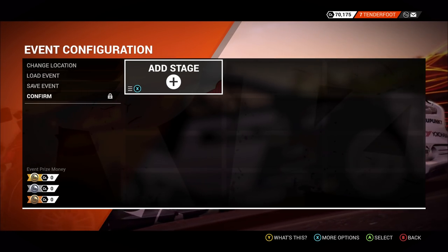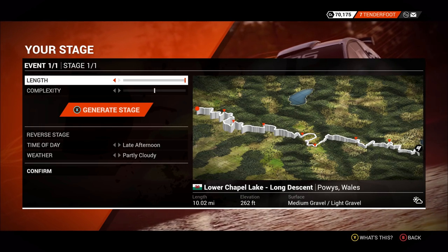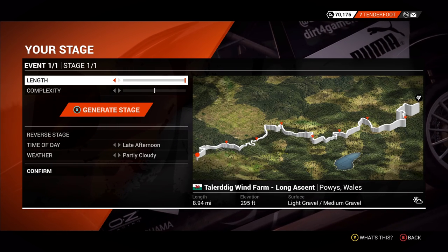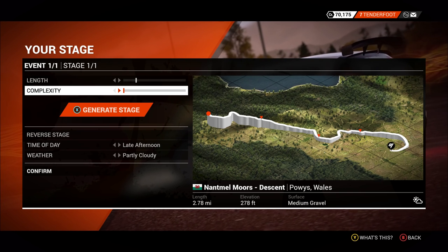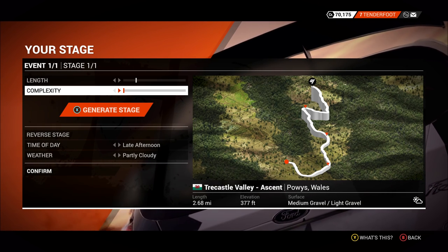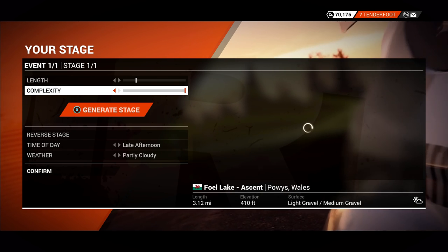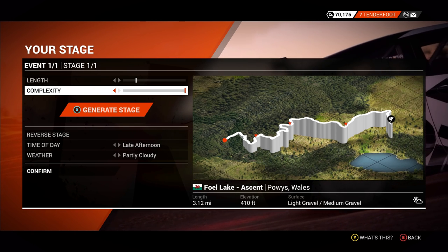We're going to jump over to Wales and generate a couple of stages. The way it works, you head over here and choose the length of stage — you can go all the way up to around 9 miles. Normally they sit at around the high 8s, so between a high 8 mile and a very low 10 mile circuit — some pretty decent length stages. I tend to prefer around 2 or 3 mile stages. You've also got the complexity slider — relatively simple means it's likely to be fast, or you can have an arsehole stage with lots of hairpins, elevation changes, and horrible little bumps. That's a really steep climb for one bit — 410 foot. We're going to go for that one.